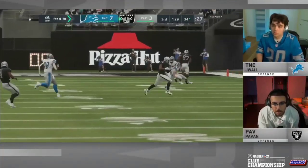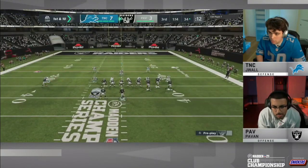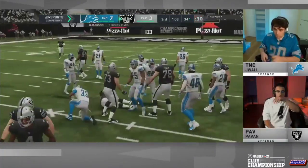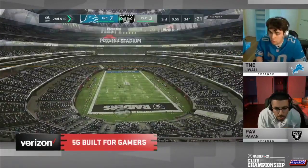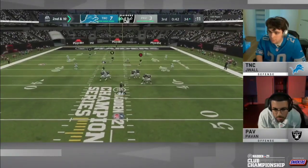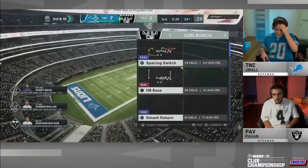The key is to run man coverage. Man coverage is really effective especially in MUT, because not only can you have the best players at each position, but you can put abilities on them like One Step Ahead, Acrobat, or Deep Route KO — which John Beast used to lock down a lot of people in the Madden community. Where JWall struggled was when he ran zone coverage, but when he ran standard man coverage it was really hard for Povin to move the ball consistently.